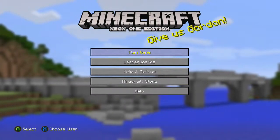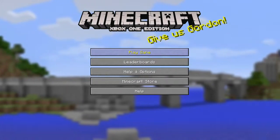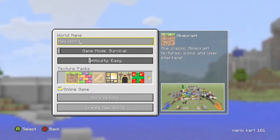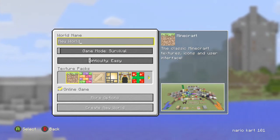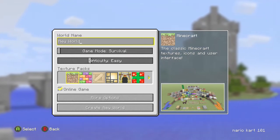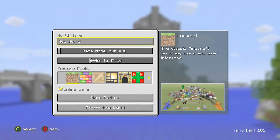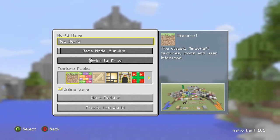To start, press Play Games and then Create a New World. This is for the Xbox One edition. You can name the world anything you want — for your first world, just call it 'First World' or something like that.